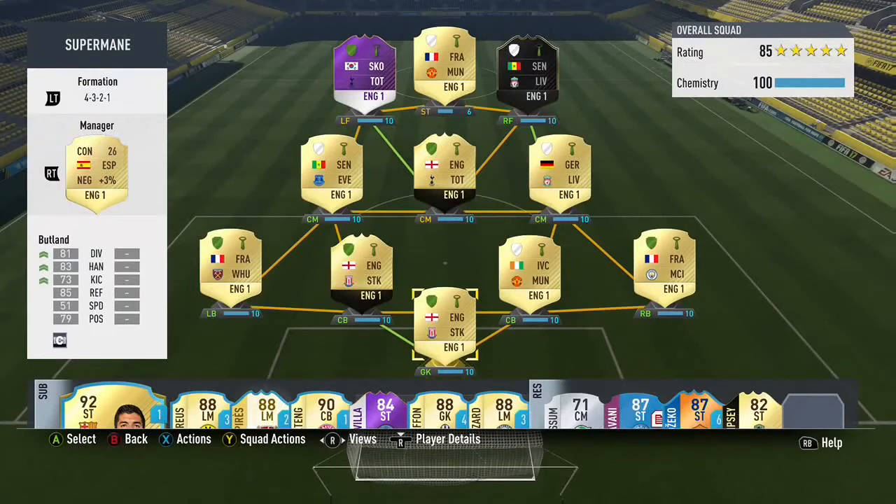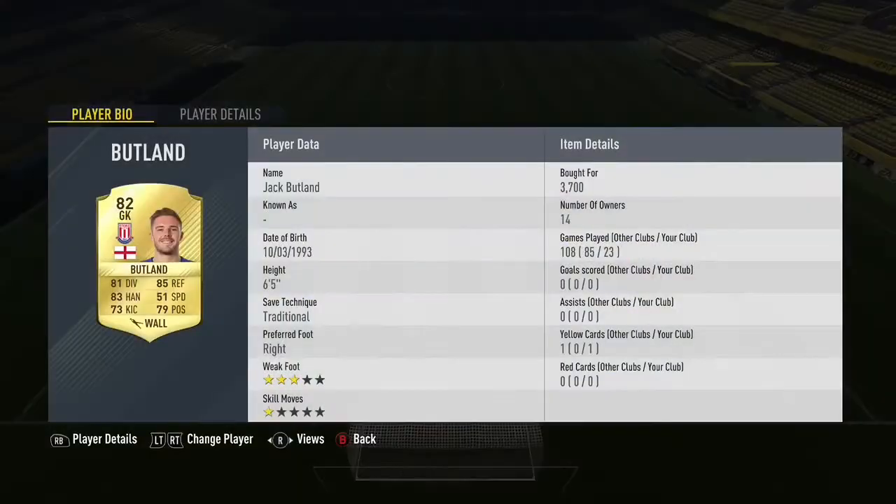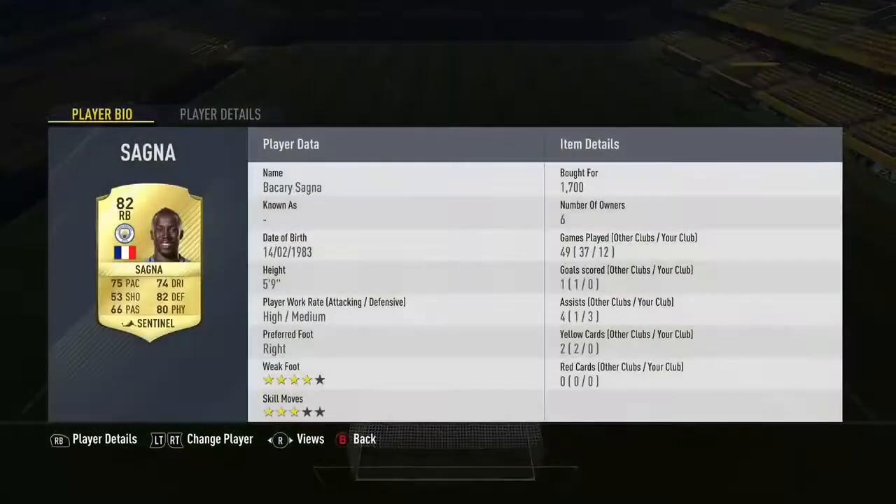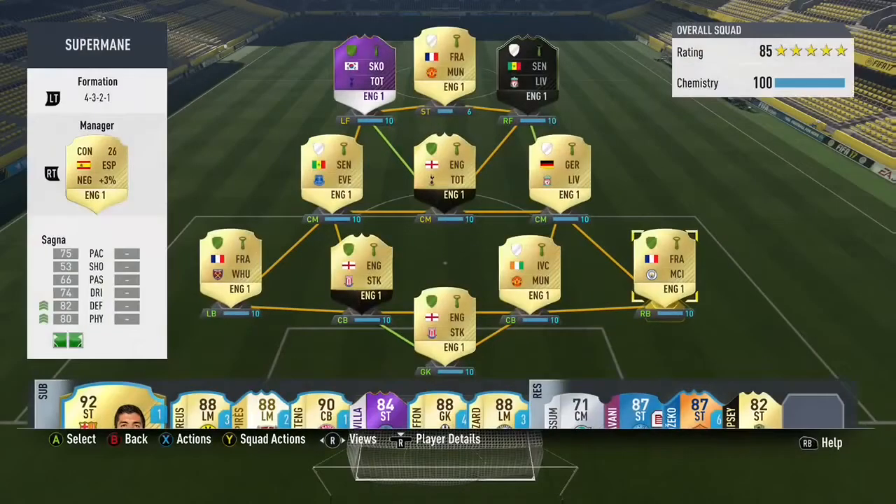Welcome back to a brand new video. Today I'm doing a 400k squad builder. In the goalkeeper position we've got Jack Butlin — very OP, you know how good he is. In the right back we've got Bakari Sanya, you could also use Bellerin there instead of him.